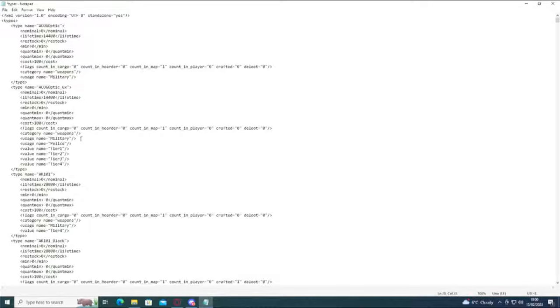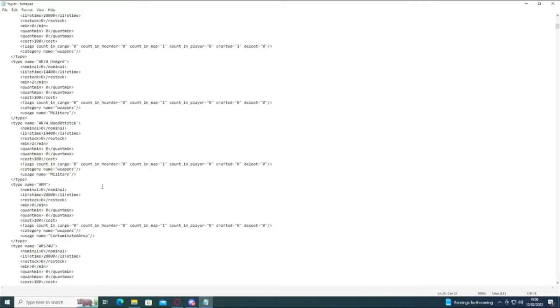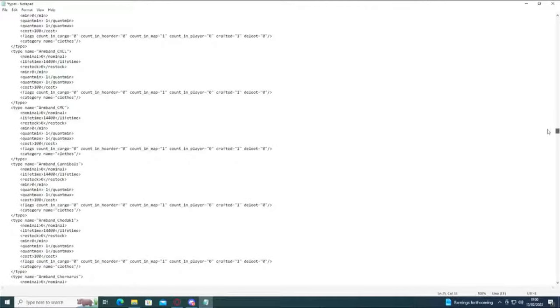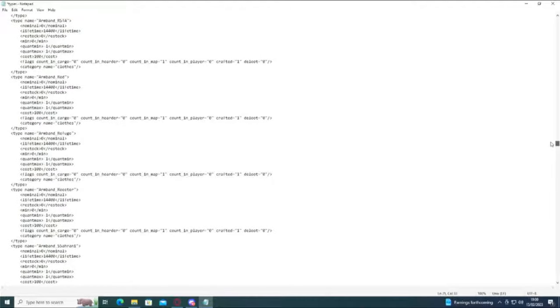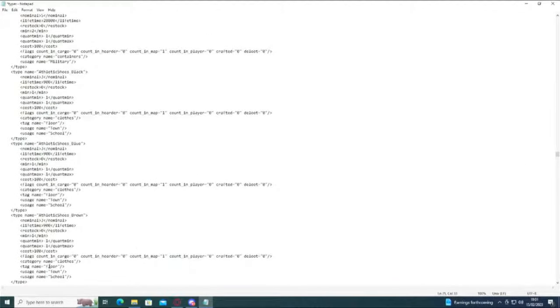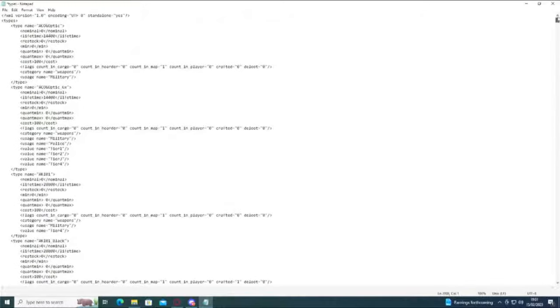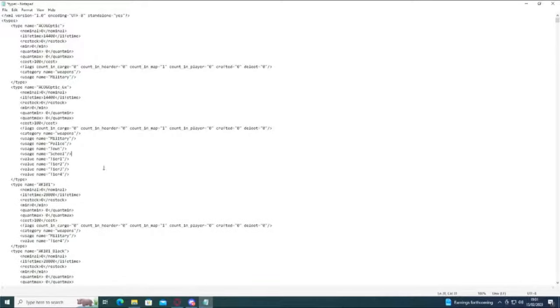You can also do the same with the usage name. Say I didn't want it to just spawn in military and I want this ACOG optic to spawn in a town, for example — I could go down and pick one that spawns in a town. So we have a quick scroll down here. Here we go — look, we found athletic shoes. We could take the usage name here for town and school, copy these out, bring it back to our ACOG optic and add that into the usage name. So now it's going to spawn in military areas, police areas, all the towns, and specifically the schools too. As you can imagine, you probably wouldn't want to do that with an ACOG optic — it's going to be everywhere. But this is how you could alter where and when the loot is going to spawn.